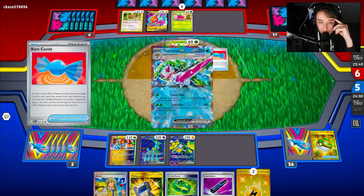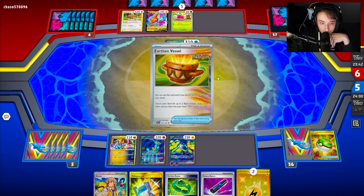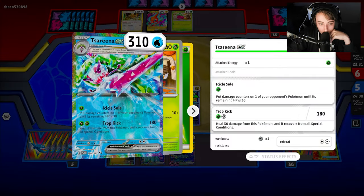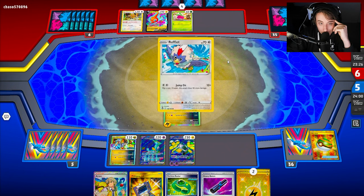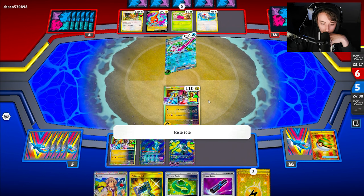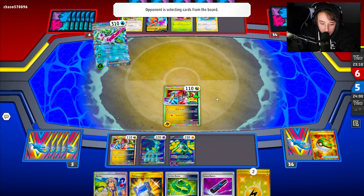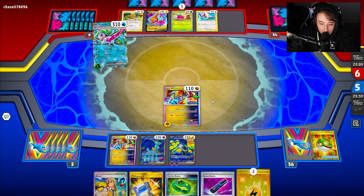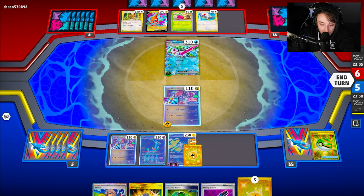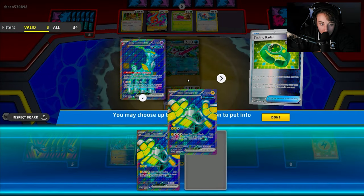My opponent is playing Serena, which is a little annoying since it puts us down to 30 HP, but it can't knock something out after that. Rufflet is going to be annoying so we actually might need to take that out. There's the Icicle Spear. We go Techno Radar, discarding one more energy, and grab Hands and Crown.